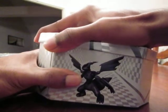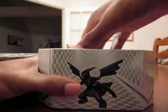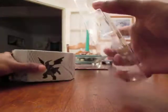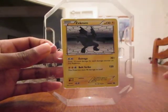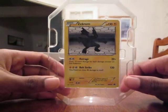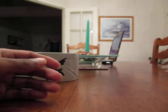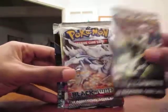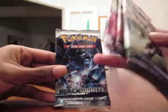Let's open it up. There's the Promo Zekrom - it's facing the opposite way to the normal holo Zekrom, but it's pretty sweet. And we get four packs: Sub-Striker, Reshiram, Zoroark, and Zekrom. Let's get it going.